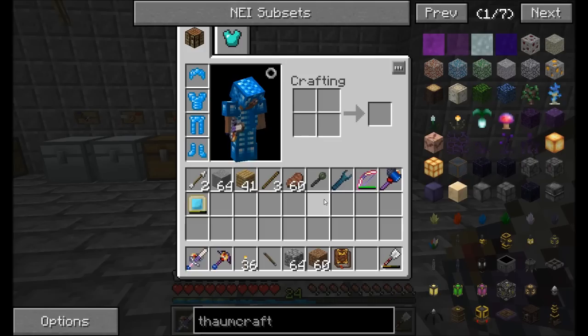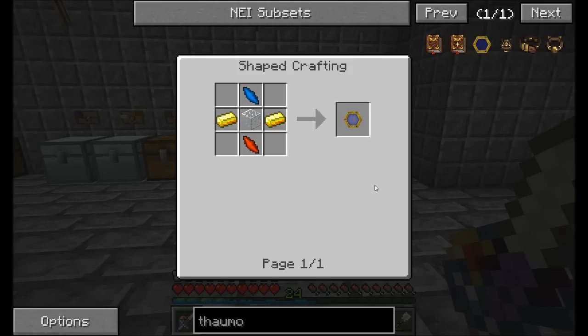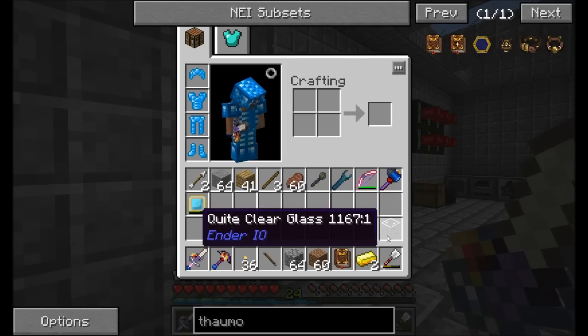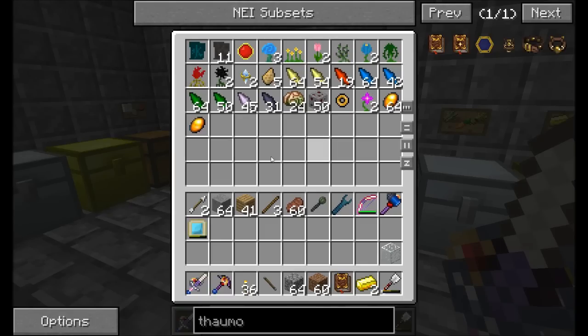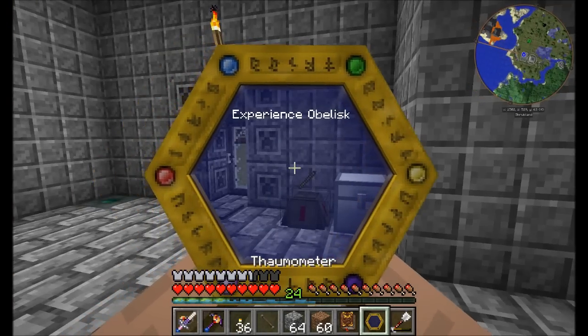In order to start unlocking the magics of Thaumcraft we're going to need two more items. We're going to need a thermometer — this gives you access to the magical world, kind of a looking glass into magic. We're going to need some gold, some glass, and then I'm going to grab any two of these shards from my magic chest. It doesn't matter which ones you use — it can be the same two or two different ones. Air seems to be one I have a lot of, so I'll use those. Ta-da! We've got our thermometer.